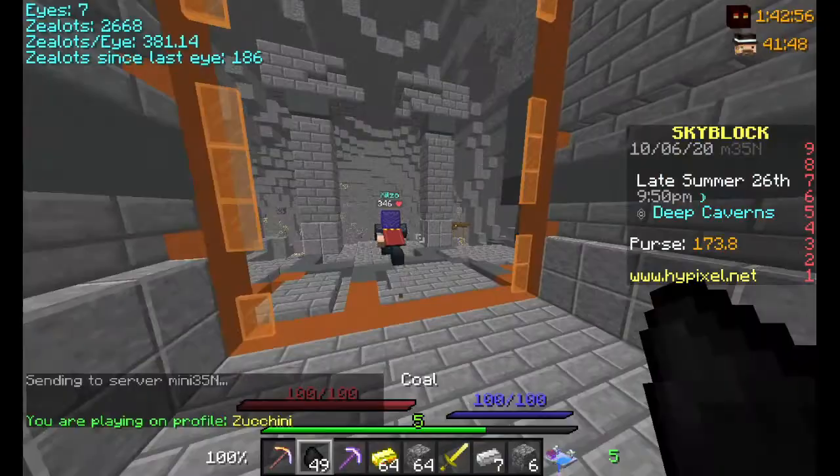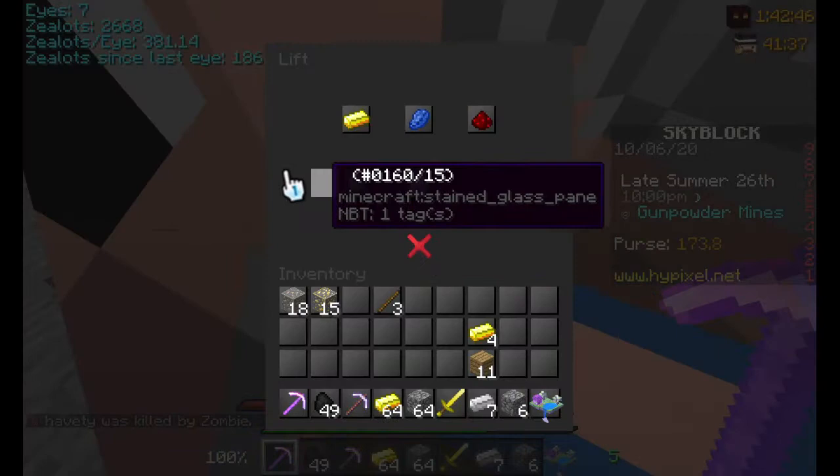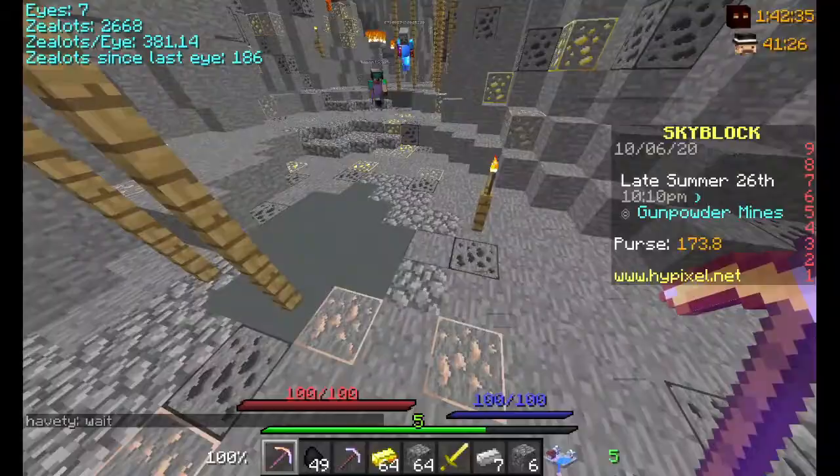...you only have gunpowder mines, which is just the starting floor. You want to unlock the rest of the seven floors — lapis, pigman's den, slime hill, diamonds reserve, and obsidian sanctuary. I currently have them all unlocked, but you only start with gunpowder mines.